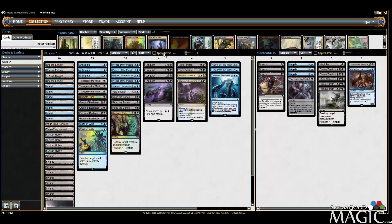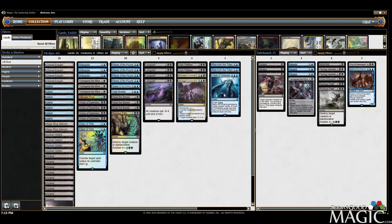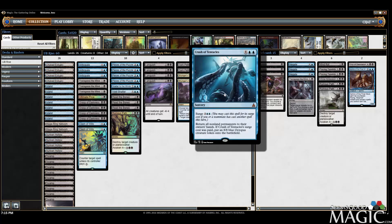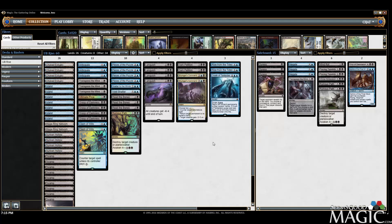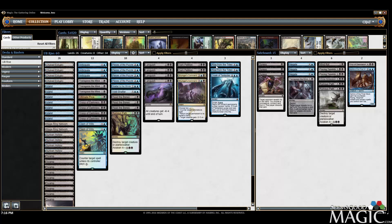Other than that the deck is still dirt cheap. We've got Silumgar's Command at about 16 cents — very versatile card, it's a negate with a bounce, creature kill, or planeswalker kill, super useful. We've got Crush of Tentacles, which is admittedly a weird one, but it's pretty easy to surge in the late game and an 8/8 blue octopus is not always easy to deal with. We have Transgress the Mind to deal with pesky planeswalkers early on without countering them, and also to see what our opponent is doing — in case they have a Languish and we want to play Rise from the Tides.